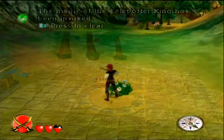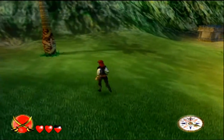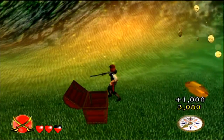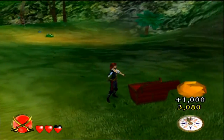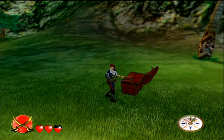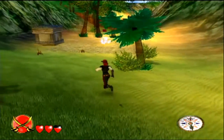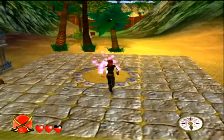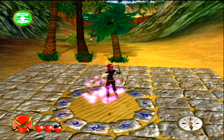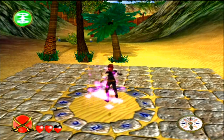The teleporter ring has been activated. With teleporters, they activate when you get to the far end of an island — it's mostly just a shortcut back to your ship, but sometimes they can take you somewhere else entirely. Let's see what's going on with this one.